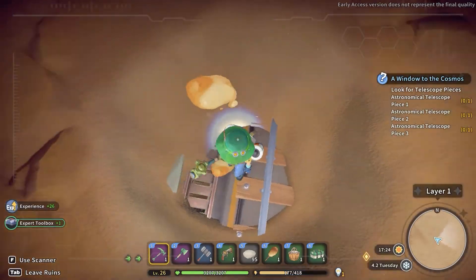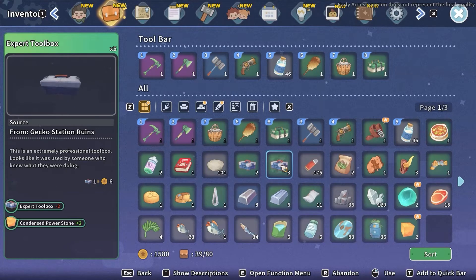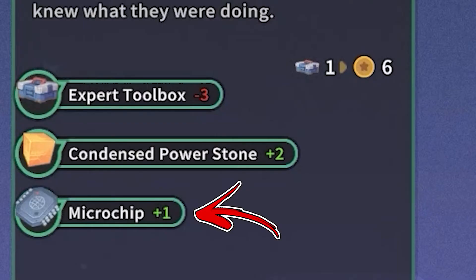From the same locations you also can receive some toolboxes. Opening the expert one has a chance to drop you some Microchips as well.